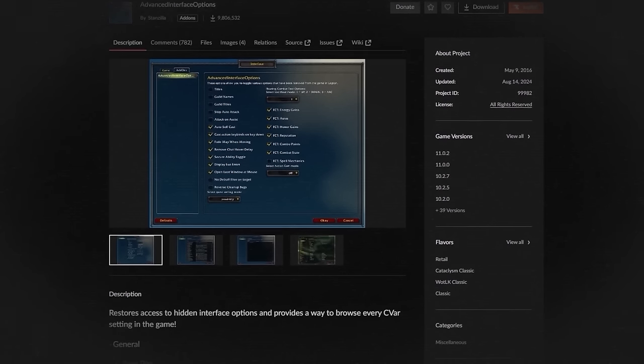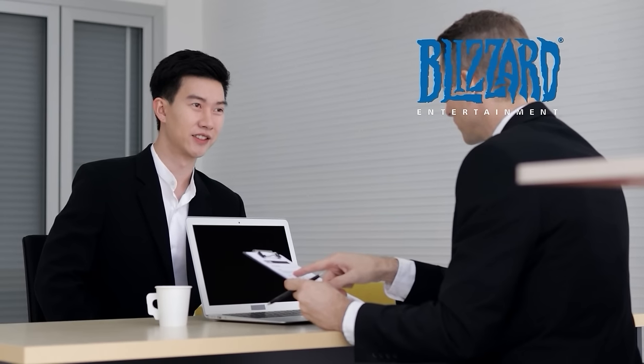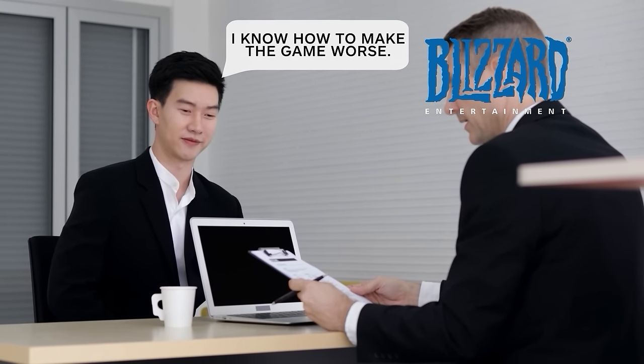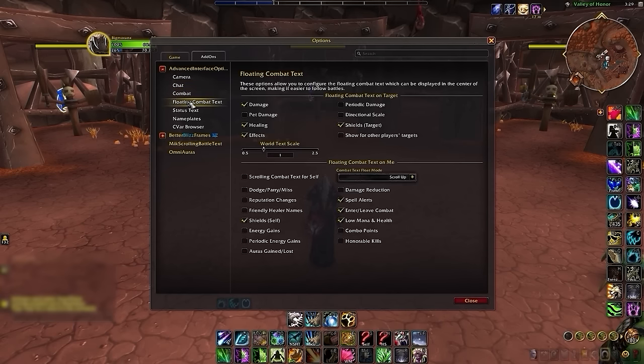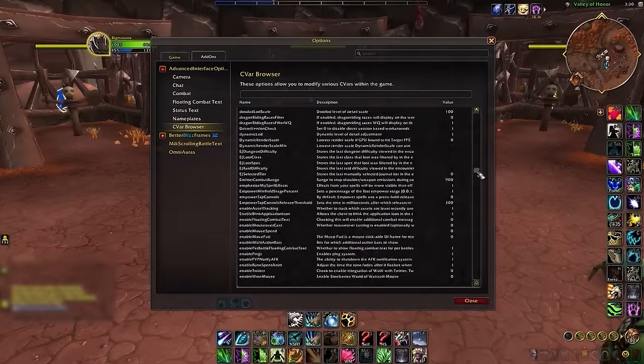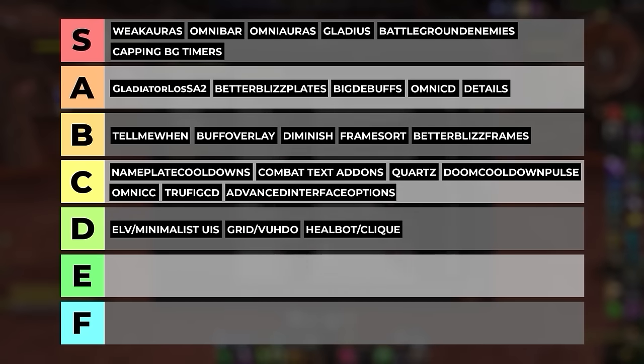Advanced Interface Options might be the most unusual add-on on this list, but it's extremely helpful. Over the years, the Blizzard interface options have gotten worse and worse for no good reason whatsoever. Advanced Interface Options simply makes it easier to configure some of the hidden game settings, including the ability to edit every saved variable in the game, which is conveniently something we do for you with the skill-capped add-on itself. Since it's definitely helpful but not game changing, Advanced Interface Options will go in the C tier too.